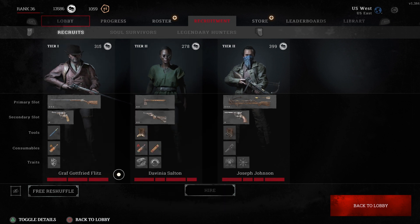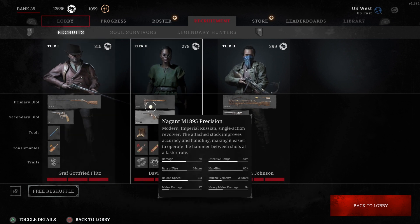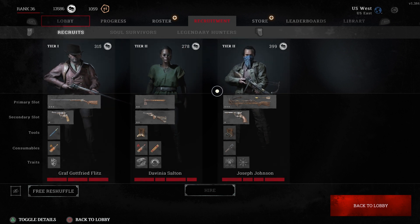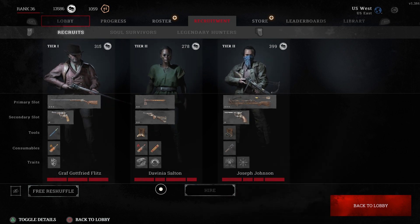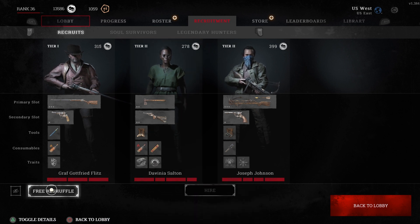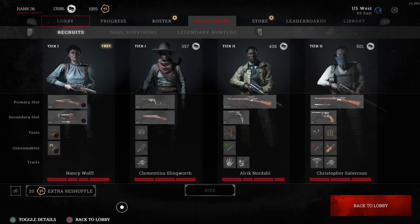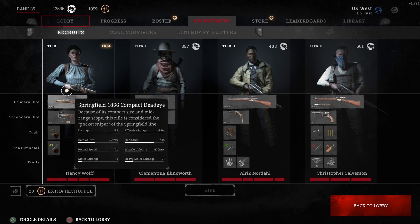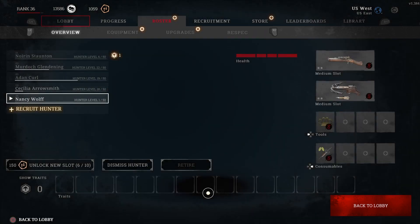In recruitment you can purchase new hunters for a certain amount of hunt dollars per hunter. You get the weapons they show and the skills they give you. You can also do a free shuffle, which gives you the option to play as a free hunter and use the stuff given to you with that free hunter. I'm going to go ahead and select this free hunter.